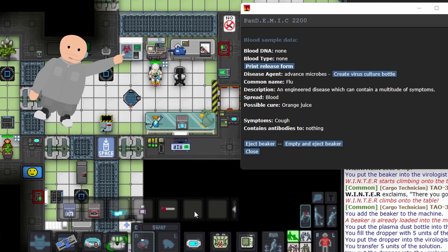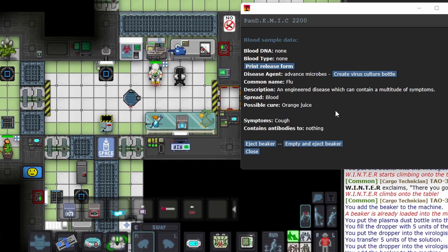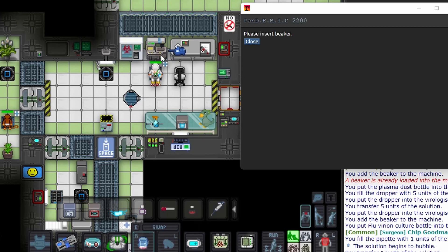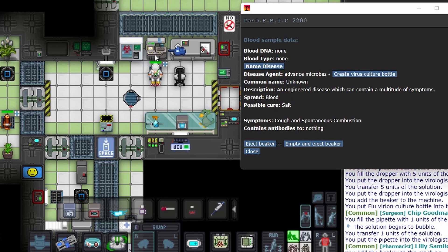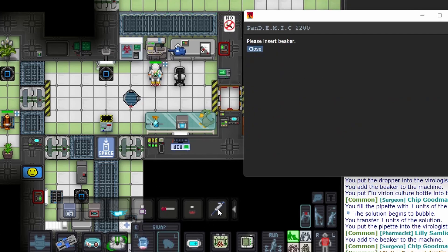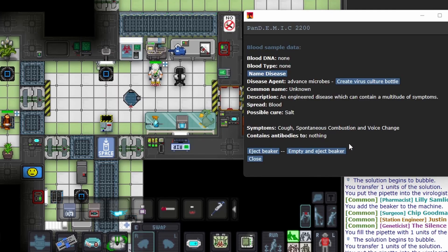The first machine you'll be using is the Smart Virus Fridge. This fridge has the following items for you to use: Spacicillin syringes — Spacicillin can be used to cure many illnesses and viruses, and for the ones it cannot cure, it slows the progression of the disease to allow time to develop a cure or vaccine. Rhinovirus culture bottle — this bottle, or the flu culture bottle, is what you'll be starting with to create your own virus. The unstable mutagen bottle and plasma dust bottle are reagents to mutate your virus with. Diphenhydramine bottle is used to remove a single random symptom from your virus.